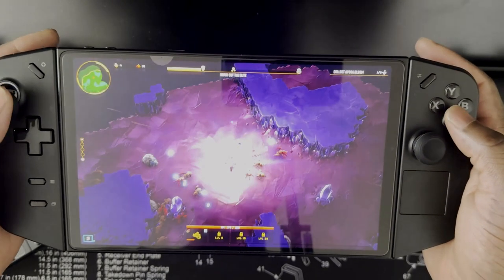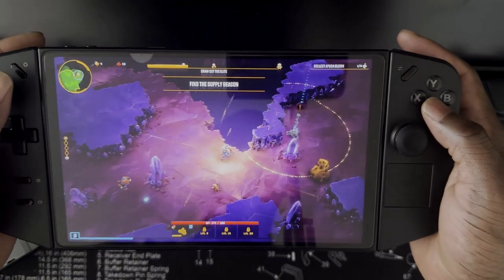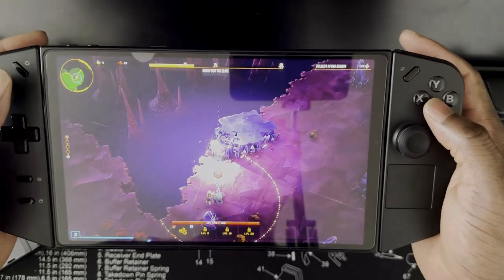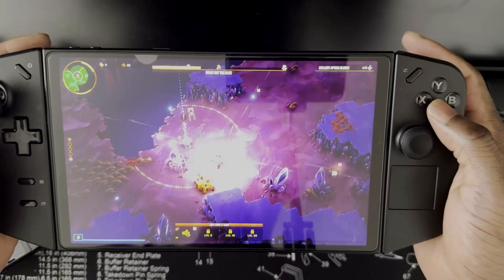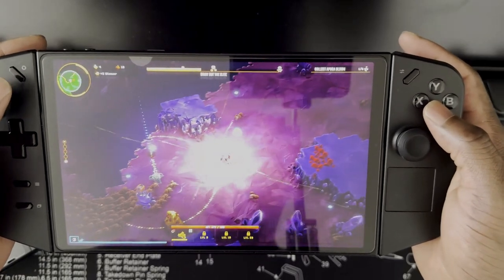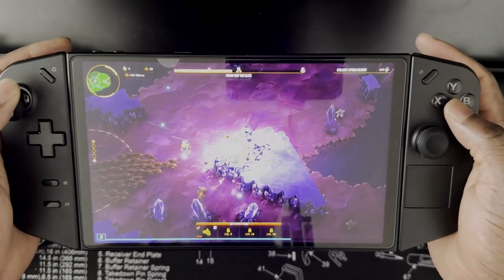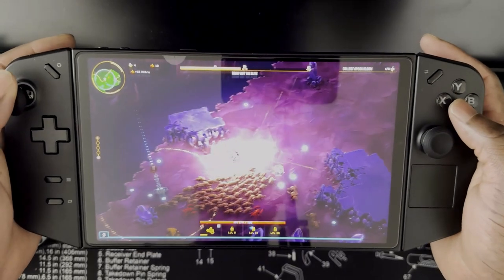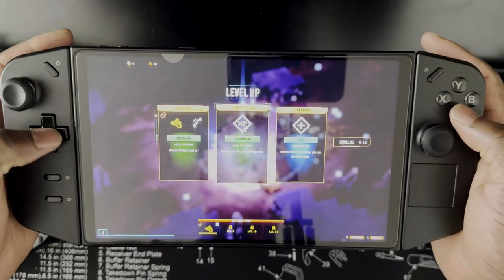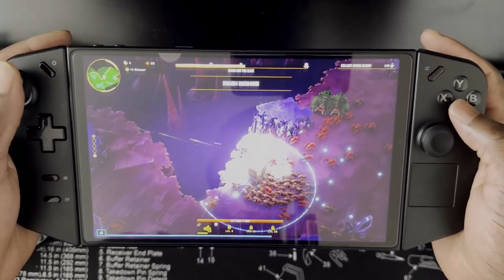The game starts slow at first. We'll pick rate of fire. This supply drop will give me some resources. I'm getting surrounded so I'll have to go around and get some resources. We'll do max HP because that means I can get hit more before dying. The drop is coming down — let me get them closer.